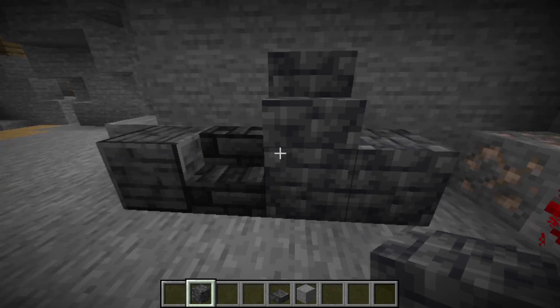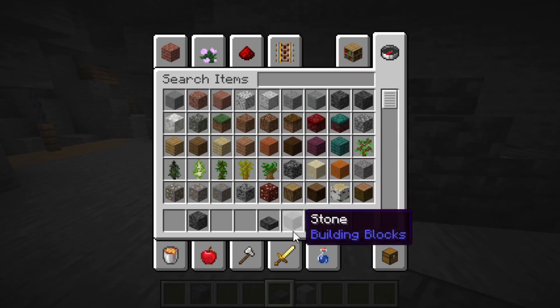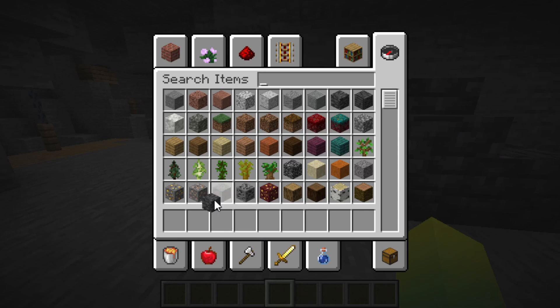Both polished and normal versions of each type, so like slabs, walls, etc.